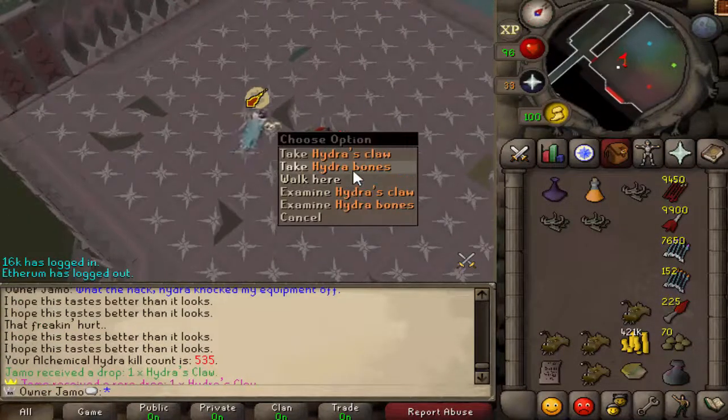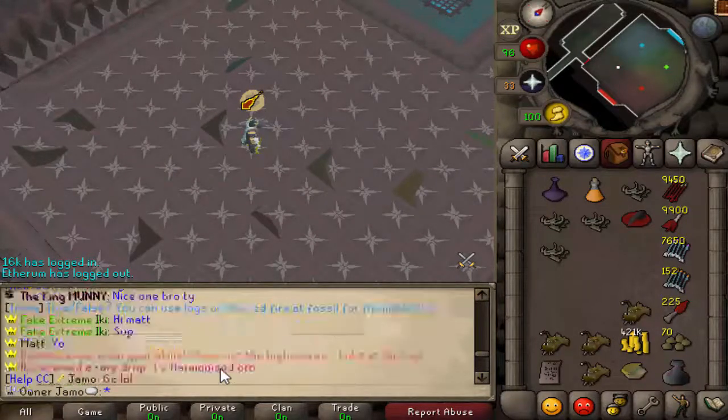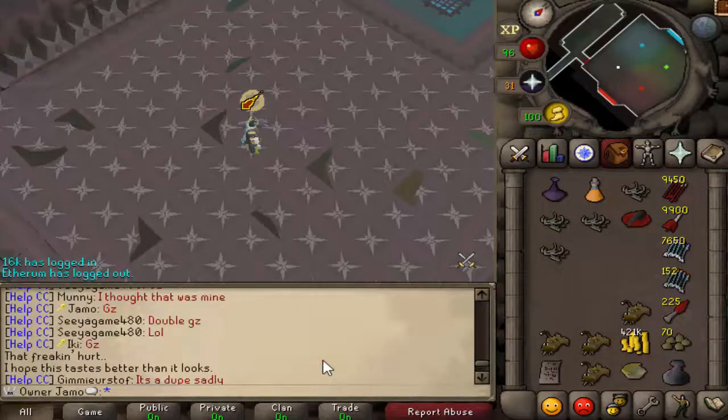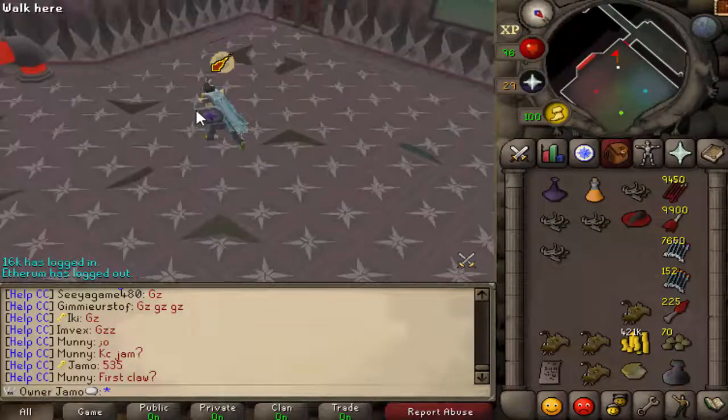Hydra's Claw at kill 535 — let's go! Only four kills after we got the heads. Everybody's been getting a couple of yellow drops now. That is awesome. I have the lance — let's try it out now.